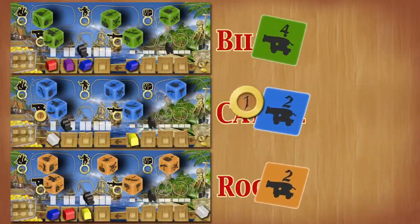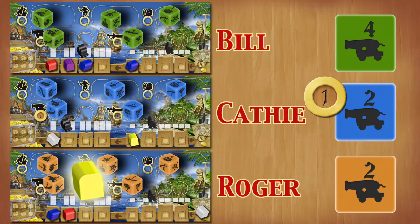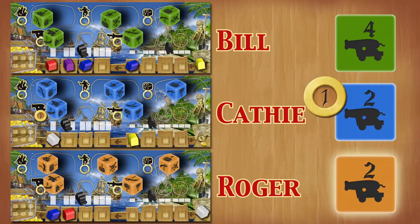Now it's time for some swashbuckling. Bill is in first place with cannons. He picks a player to attack. Roger has a treasure chest in a color that would help Bill complete a set. Roger moves his ship one space down on the track, and Bill gets to take one treasure of his choice from Roger and places it on the right-hand side of his player board. Roger had a cannon, so he gets to fire back at Bill. Bill moves his ship down one on his track. Because of the loss of a ship, Bill can no longer carry as many treasure chests as he currently has, so he loses a treasure chest to the island board.